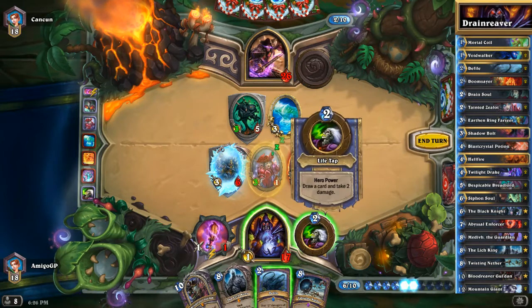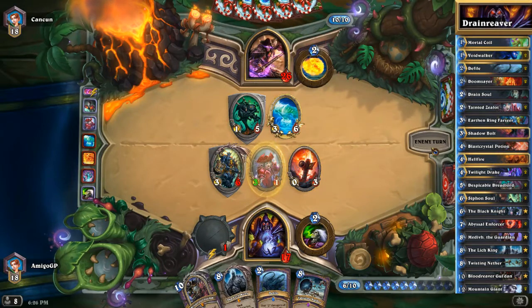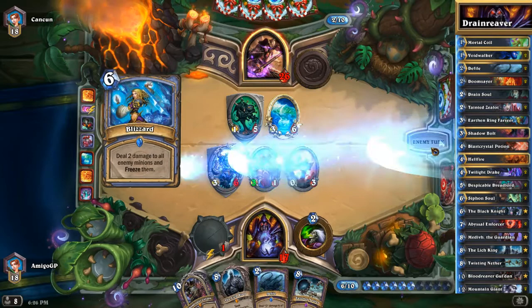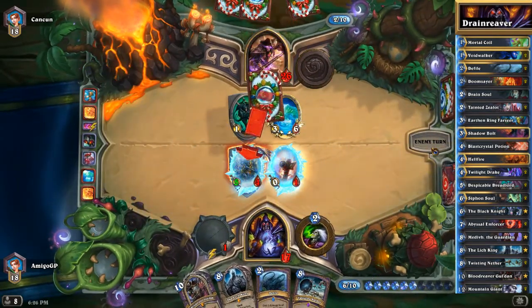Plus he has one Water Elemental and a Tar Creeper, and Tarim can't hold the door forever. But it's not very powerful if he plays Fireball again. And he's playing Blizzard. So this is gonna be very interesting.